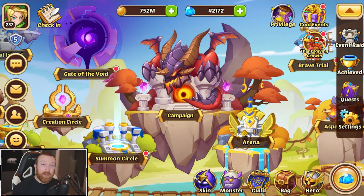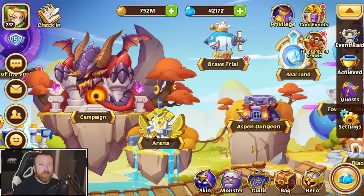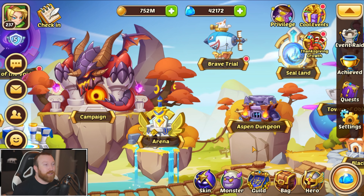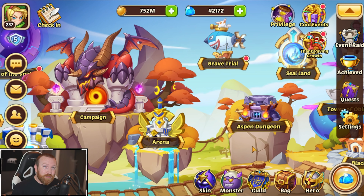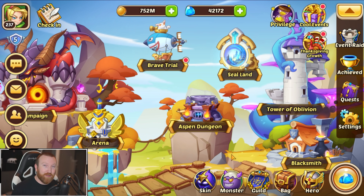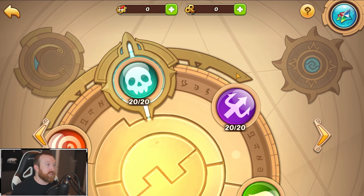What's up guys, Barry Gaming here back with some more Idle Heroes. Today we're on yet another viewer account — two in one day, I'm finally catching up. If you want Sealant done or Aspen Dungeon, send me a DM over on Discord. There are a lot of people in line so be patient, I'll try to work through everybody as fast as possible. Today we have Surreal and we're going to be trying to push light Sealant.